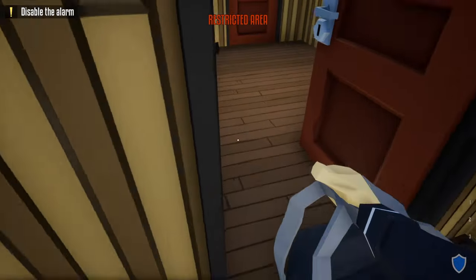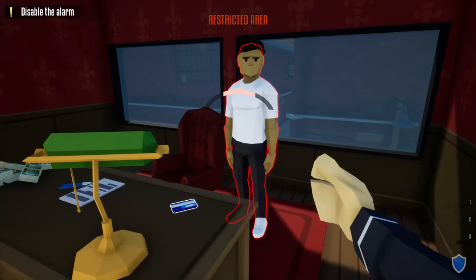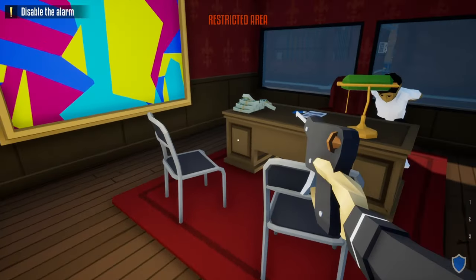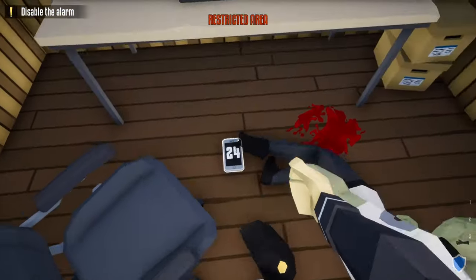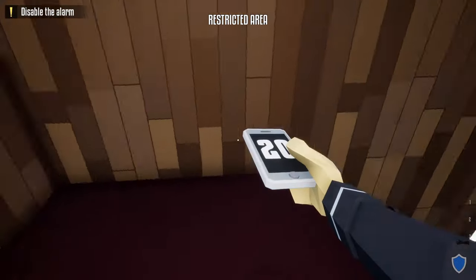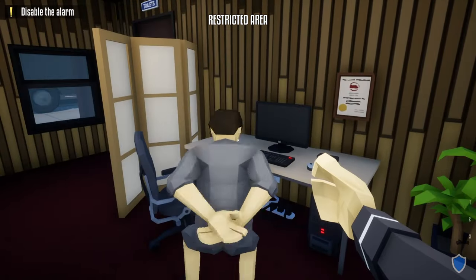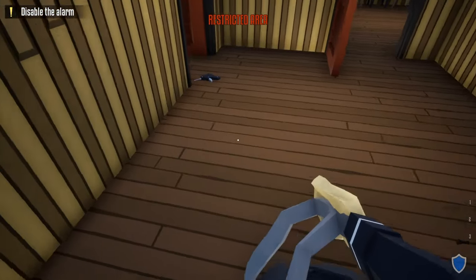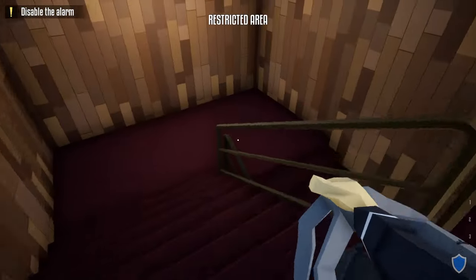Grab your lock pick and open the door to the manager's office. Go in and zip tie the manager, then grab the vault key card off the desk — there's also a pile of money here we'll take later. Next, unlock the door to the security room, take out the guard, grab his phone, and head all the way downstairs. Since we killed that guard, we won't have to worry about the camera, so sprint through and zip tie the civilian. Head back upstairs and grab your duffel bag which now has the utility key card and vault key card. Make sure not to forget your lock pick.